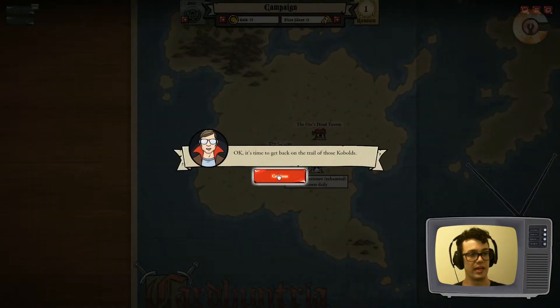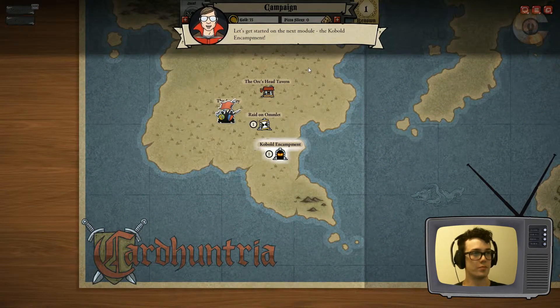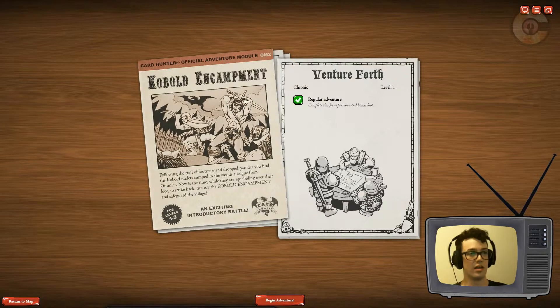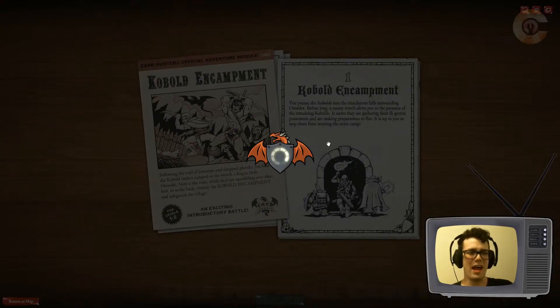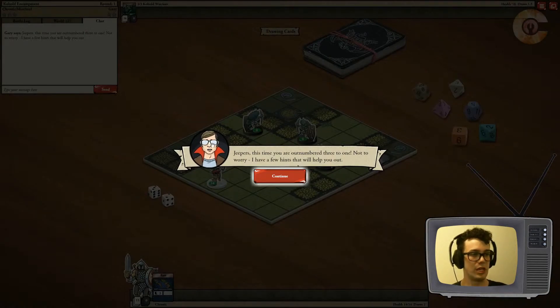It's time to get back on the trail of those kobolds. Hanuk searches the field for tracks and finds a trail leading to the wilderness. Let's get started on the next module — the kobolds' encampment. I'm jumping in here as a regular adventurer, and I complete this for bonus loot. Let's go! Uh-oh — jeepers! This time you're outnumbered three to one.